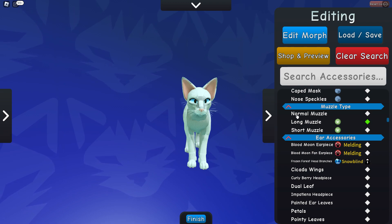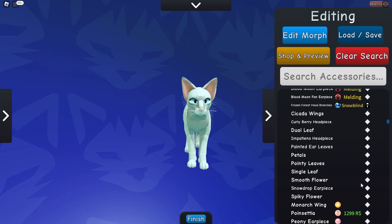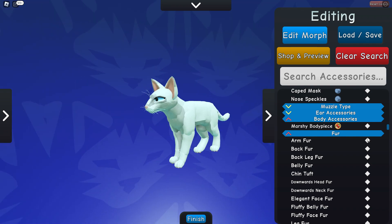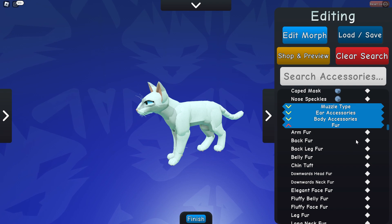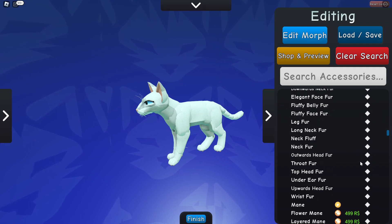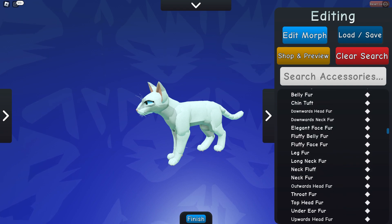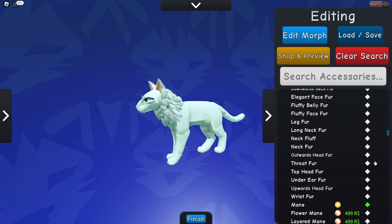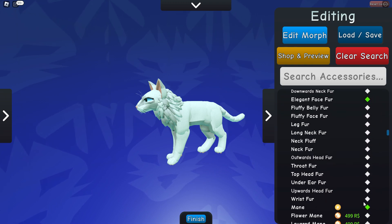If you do have it, long muzzle is highly suggested, but if you don't, that's totally fine — you can just be a normal fox. I'm going to use long muzzle for mine. You don't really need any ear accessories but you can add any if you'd like. Same goes for body pieces. Now for fur, you can make your fox as fluffy as you want. I suggest starting with the main and the elegant face fur.